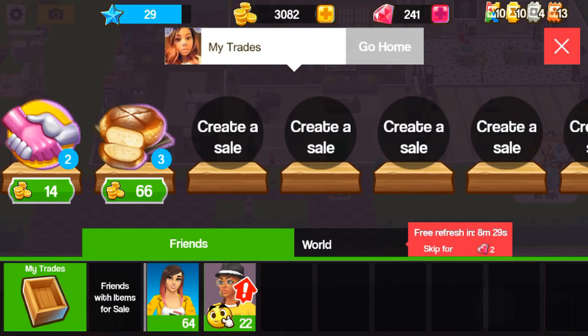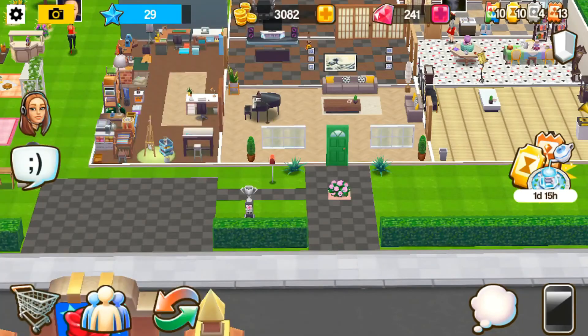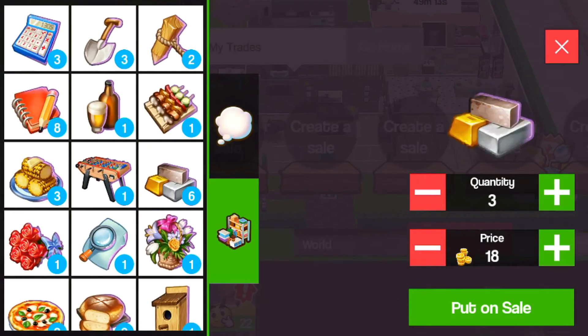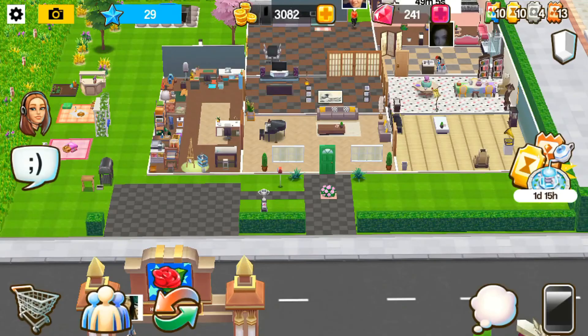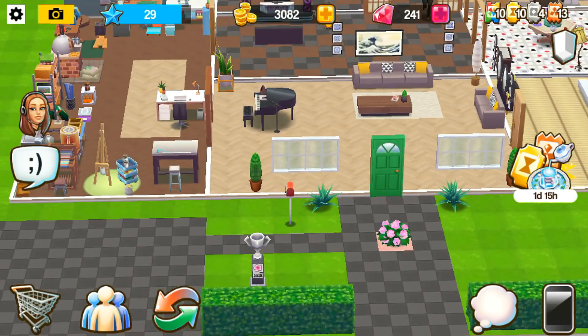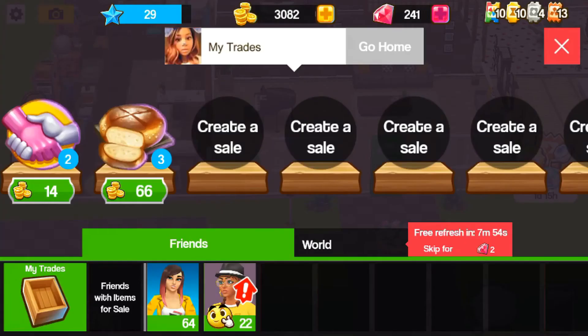Also you can help your friend out. If a friend needs an item and you have it — if you have already used up all your donate — you can put up an item and let your friend know in your home group chat, so they can purchase the item right away. You want to make sure that friend is there when you put up the items so they can purchase it before somebody else does.